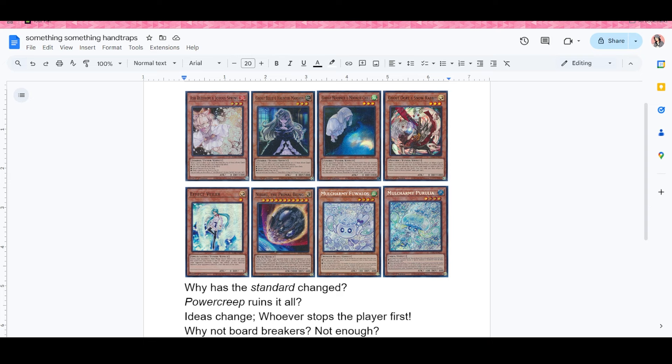In the OCG they also have Maxx C alongside the Mulcharmy cards. The Mulcharmy cards have their own use cases — you can't just slap them down willy-nilly — but they give that mindset that you have to find a way to stop the hand traps while also playing your own. We have things like Cross-out Designator and Called By the Grave, but there are cases where you're not even playing the same hand traps as your opponent. What if you're on Ghost Belle and they're not, or they're on Ghost Mourner and you're not?